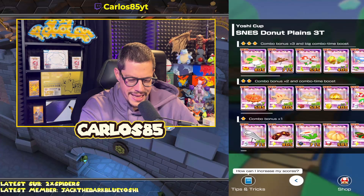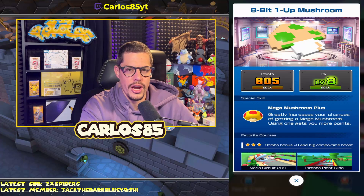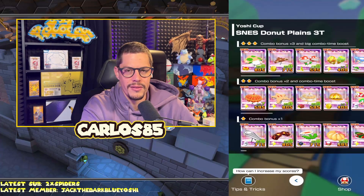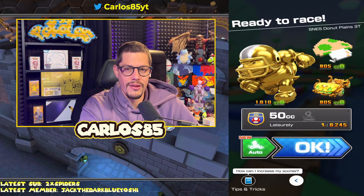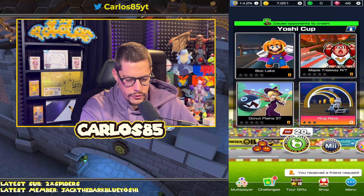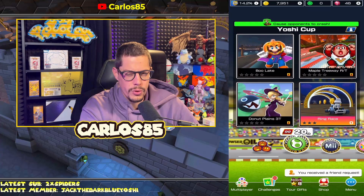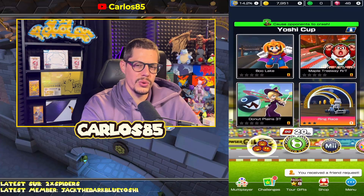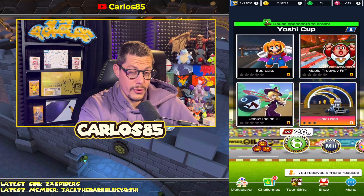For Dona Planes 3T, if you don't have the eight-bit mushroom glider you definitely need to check your shop every day with quick tickets until you get it — one of the best gliders in the game. The result: a fully maxed-out rank up loadout across all three tracks this week — almost fully maxed, I'd need to triple-cap one card. But this rank up is super sick!